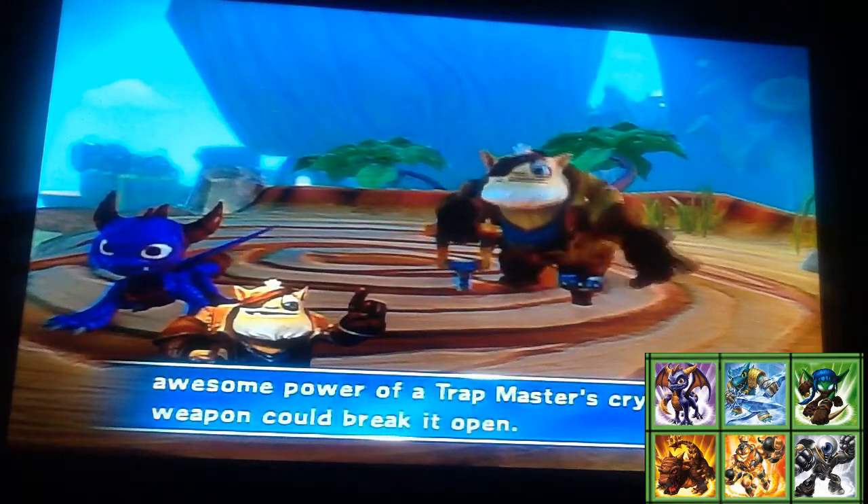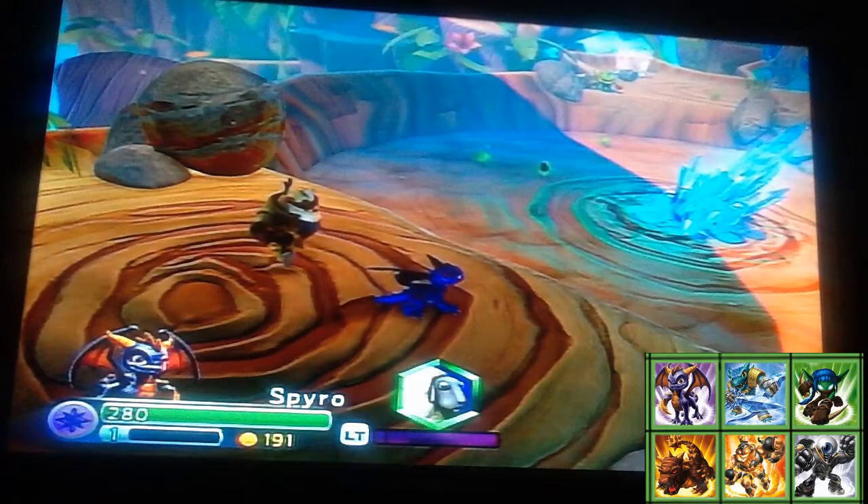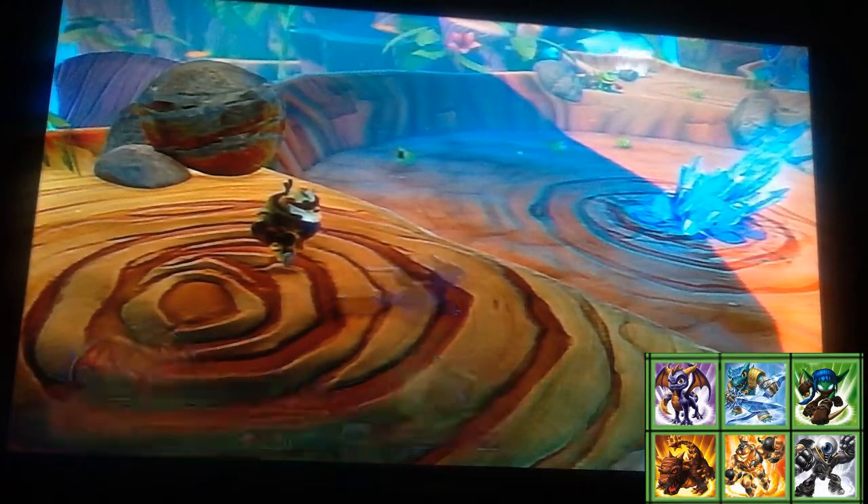Also, if a Trap Master dies, I can still use them to open the gates — that's another rule I decided to put for myself. Since we have Snapshot at least on the team, we'll use him to get this Trap-tanium so we can actually get some stuff available for us.